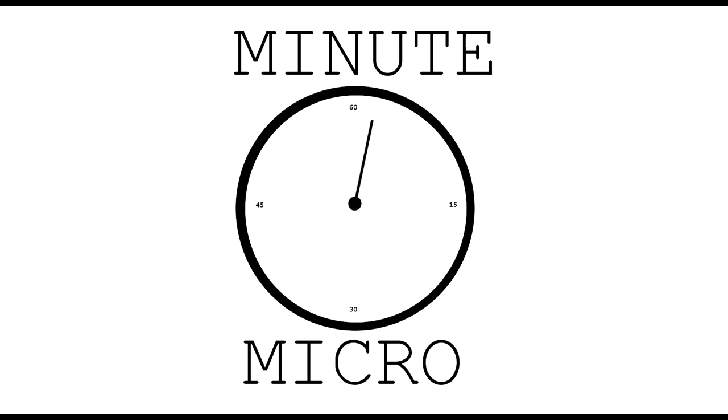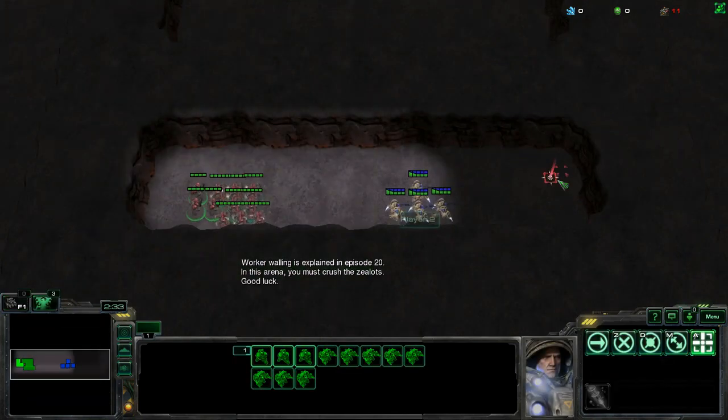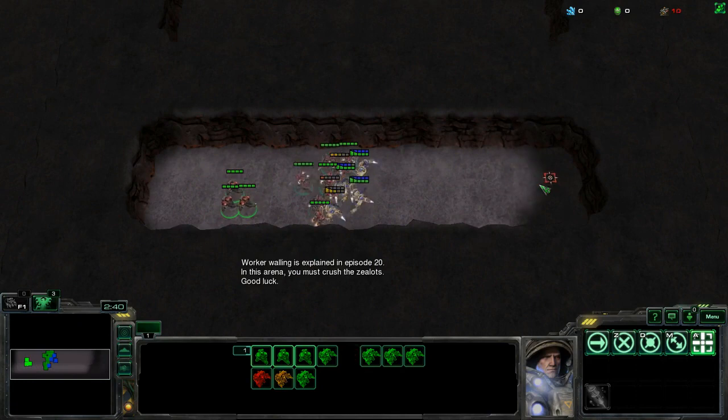Hello, my name is Perndef, and this is Minute Micro. Today I am going to talk about walling with workers. This trick can be used as any race and in many situations. It is somewhat similar to the probe bodyguards trick that I showed in episode 1.